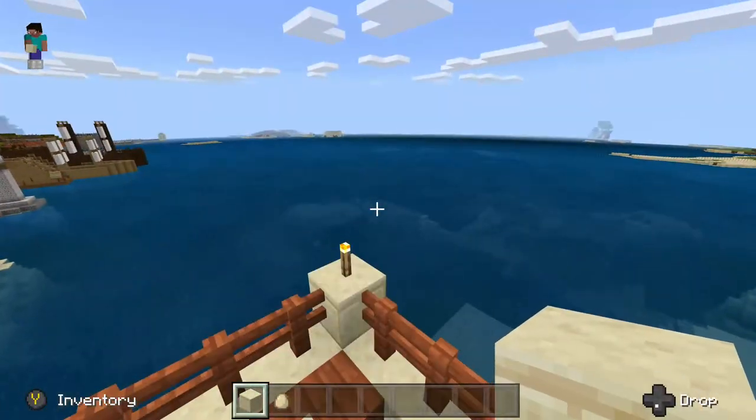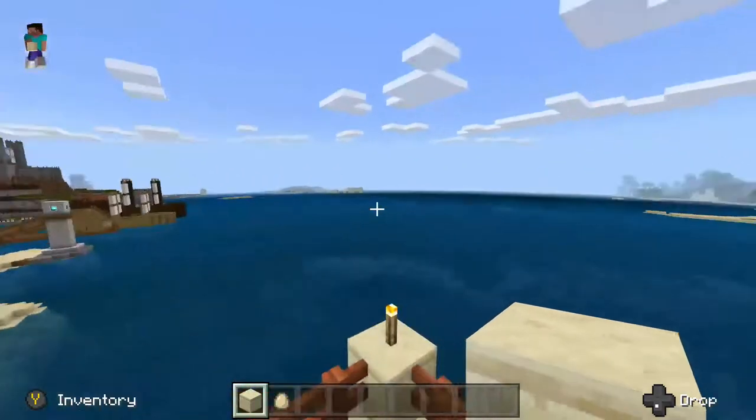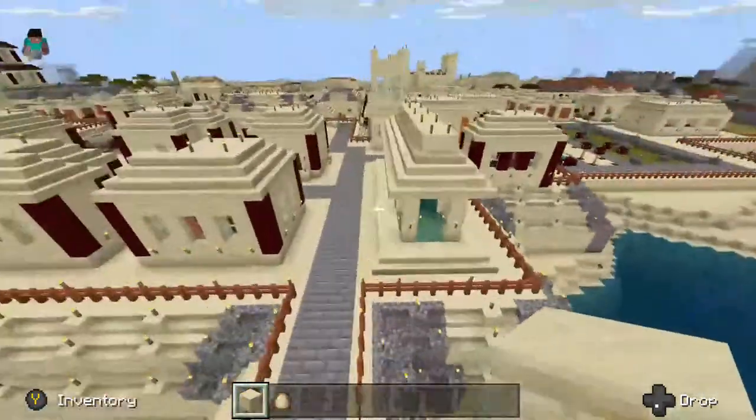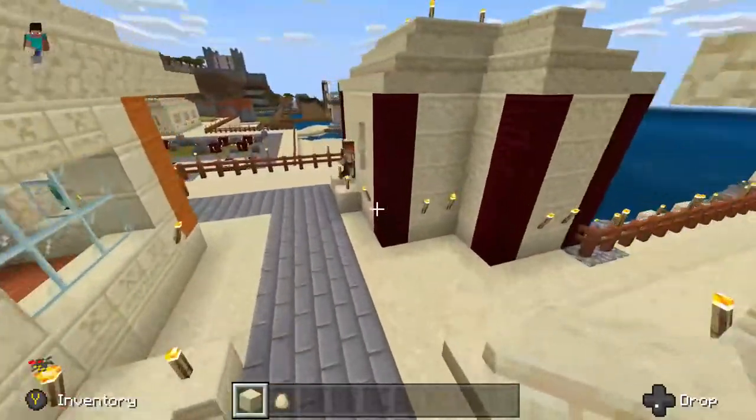A little guard tower here to keep a lookout over the ocean, since if somebody wanted to invade they would come by ship. Another little fountain over here so people can get their water or bathe.